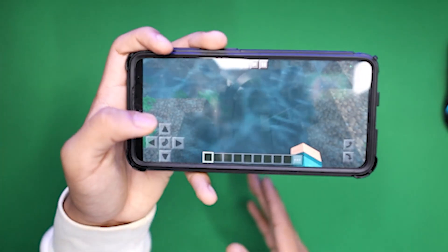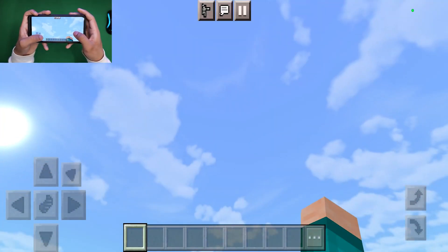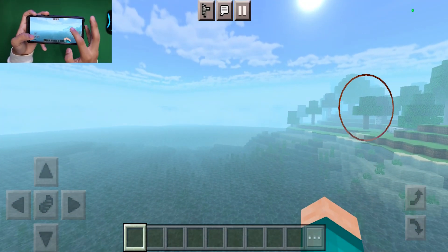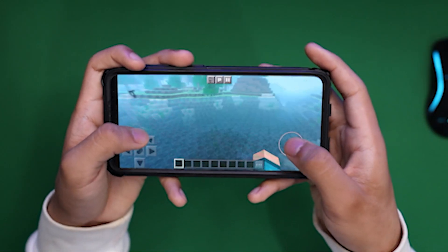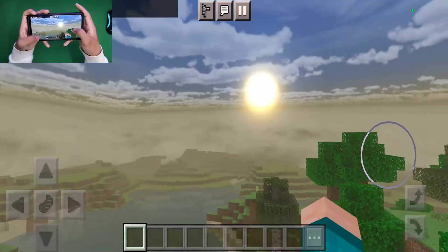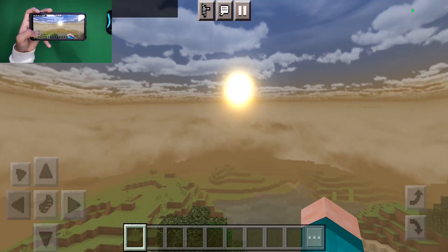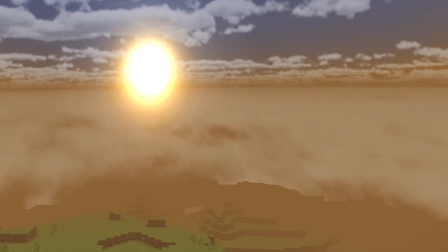There are brand new animations which look super sick, and if you go underwater here's how things look. We actually have realistic looking clouds over here with a realistic looking sun right there. This is by far one of the best shaders and will work on basically any device. The sunset looks absolutely fantastic — there are so many different shades of orange and yellow.